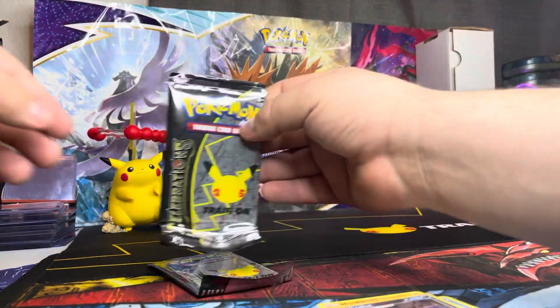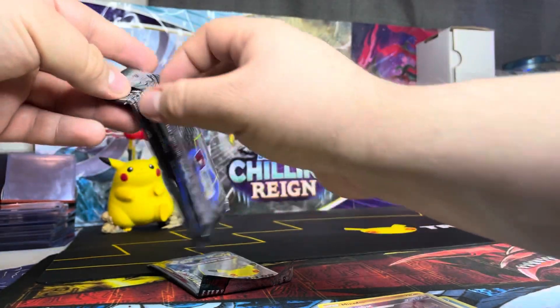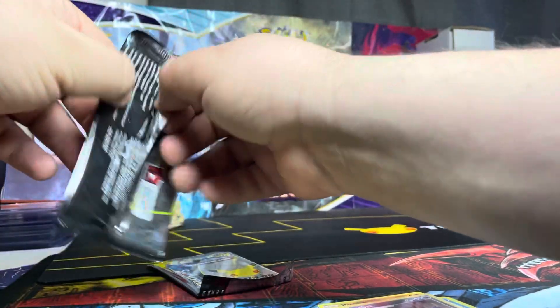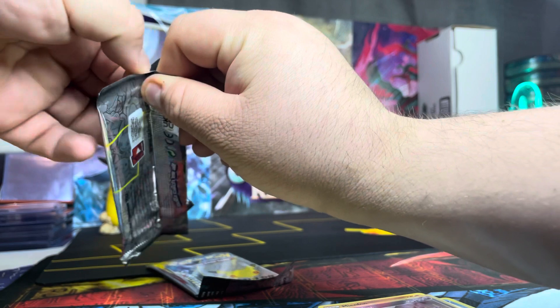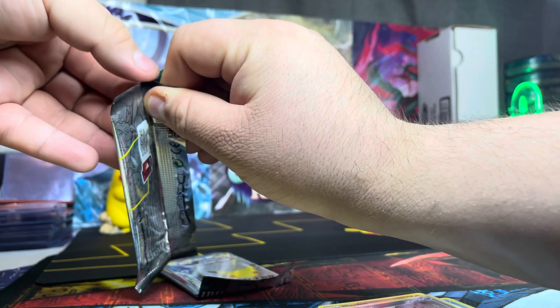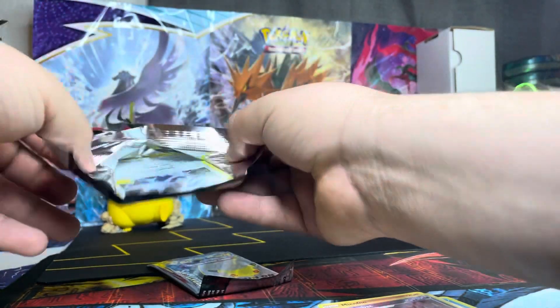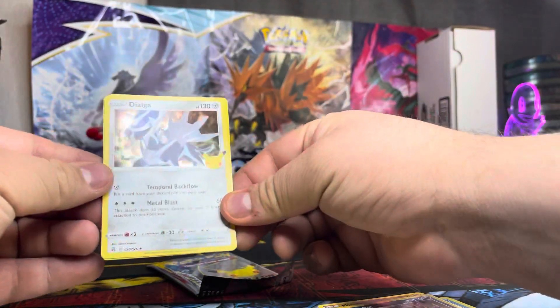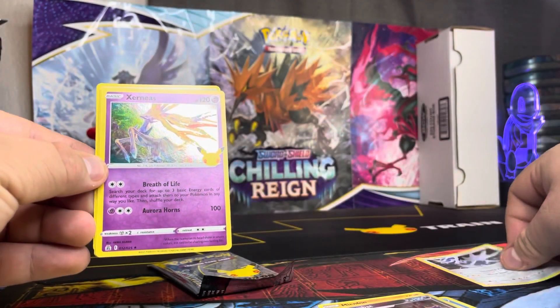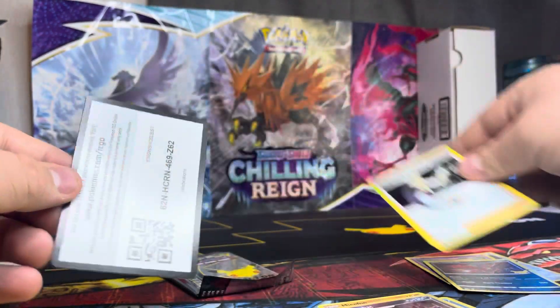Now we're gonna move on to our two Celebration booster packs. Nothing looks damaged, they look perfectly fine. Alright, so we got Alga, we got Cerneas, we got Eevee, and Professor's Research. No hit out of that one.